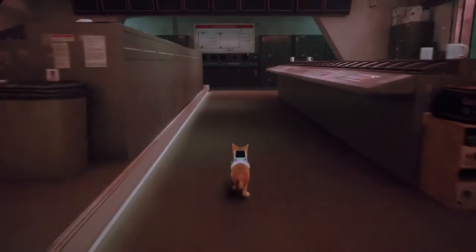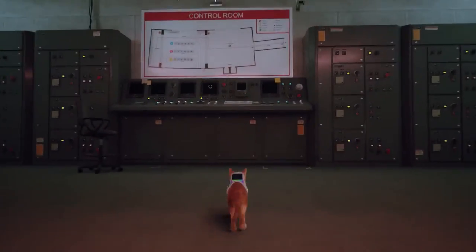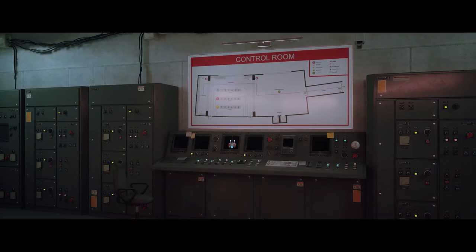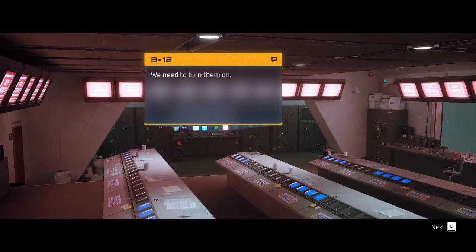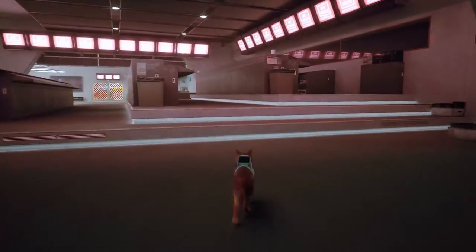After you reach the control room, proceed further until you reach the central computer you have to interact with. E12 will tell you that you have to turn on the computers. At the end of the conversation, turn around.